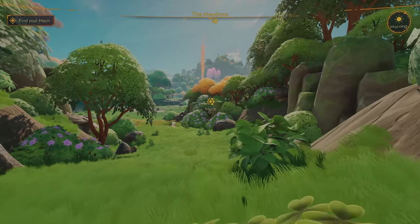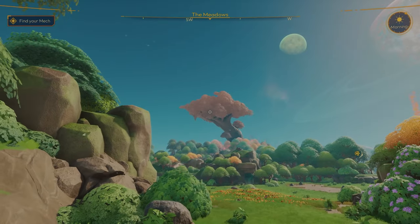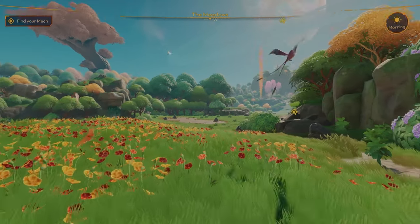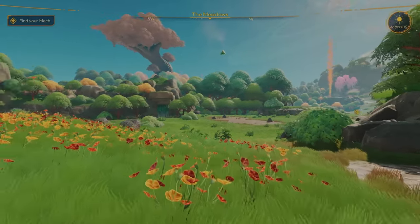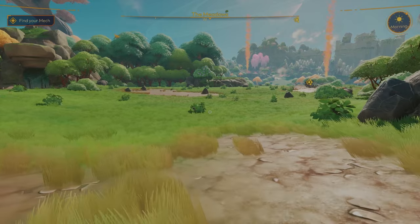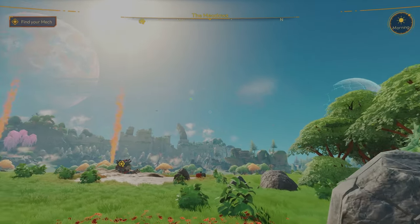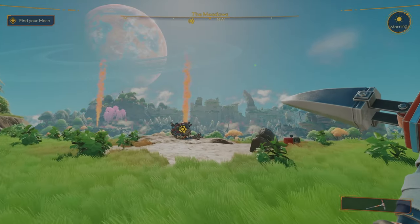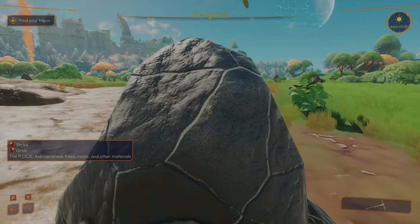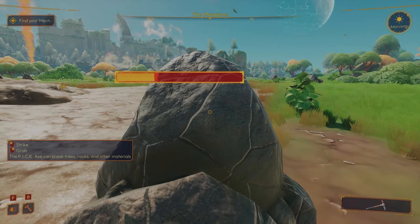Looks like we do have a crash site over there — that's our mech, conveniently marked for us. That is a massive tree out there. Those things look like flying stingrays with wings. Oh look at that — we got a little pickaxe. Strike and grab — pickaxe can break trees, rocks, and other materials. Oh yeah, there we go! Relatively fast too.